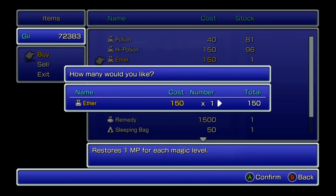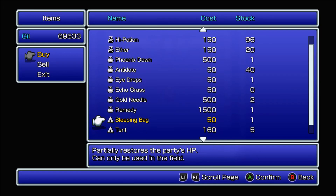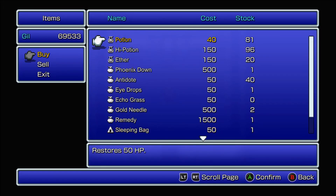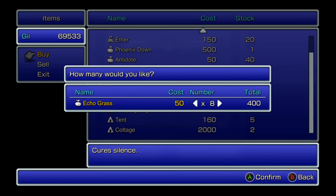I'm going to buy some ethers. I have never bought ethers in Final Fantasy 1 ever, because they were not in Final Fantasy 1 Origins — or I think you could get them, but I don't think you could buy them. It's been so long since I've played Final Fantasy 1 Origins. I'm sure I'll buy some echo grass too, and some eye drops.